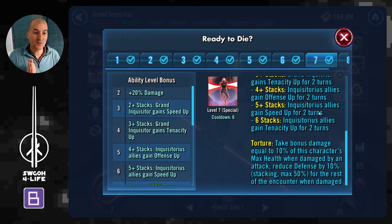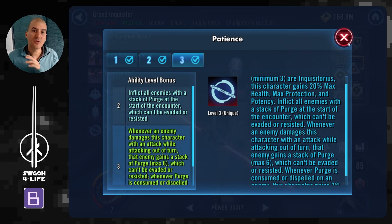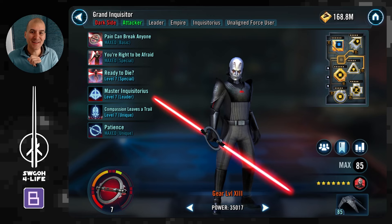So the target at the beginning of the battle is to adjust your turn order and use of abilities to gain six stacks of purge by the time Grand Inquisitor gets a turn. From his unique, at the start of the battle Grand Inquisitor himself already applies one stack of purge on all enemies — so we need five more stacks applied before Grand Inquisitor gets his turn.